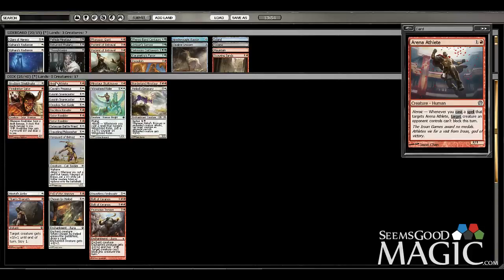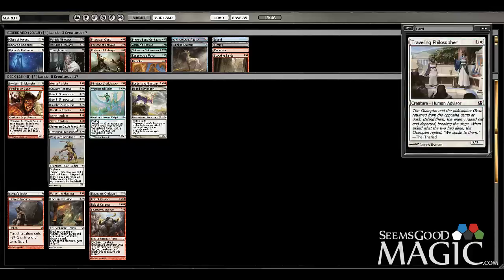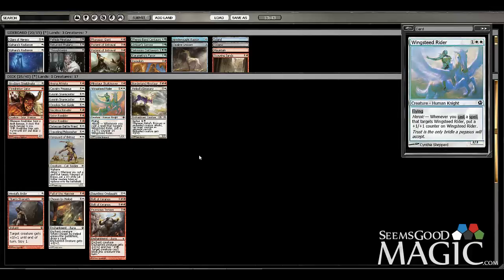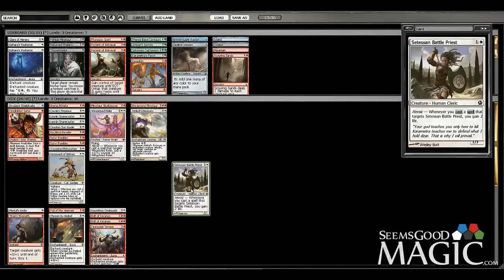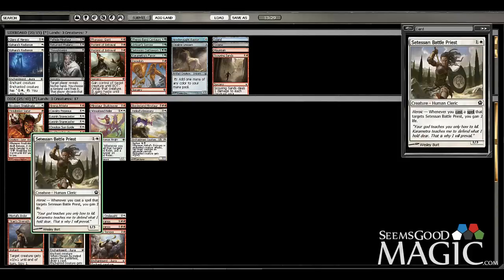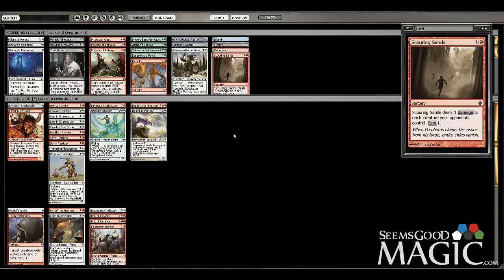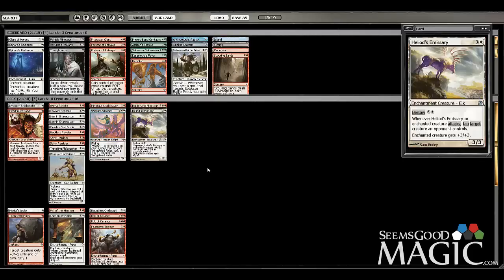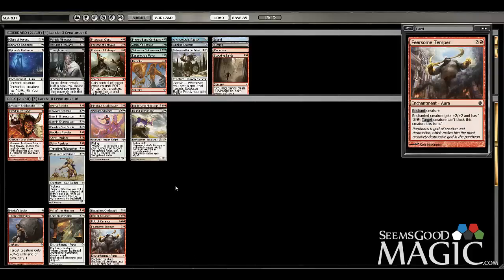How many heroic guys do we have? Three total. I guess Battle Priest kind of is too, but it's such an underwhelming heroic ability. I could cut Battle Priest because it's not really what our deck is trying to do — it synergizes with the Pegasus, it's a decent blocker, but does our deck really look like a deck that wants to block? We're more of the 'Satyr Rambler, let's just get in there' sort of deck. So I think Battle Priest is probably out, which leaves us with 16 creatures.